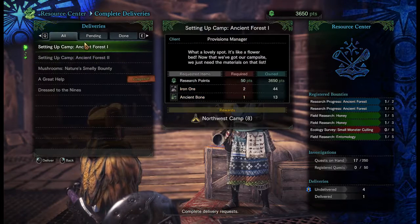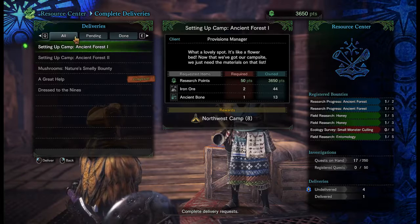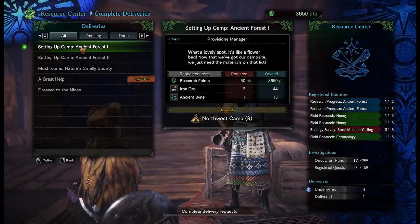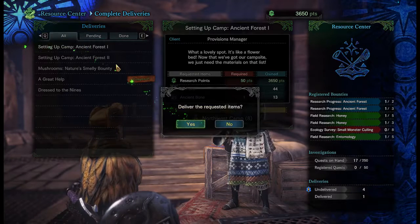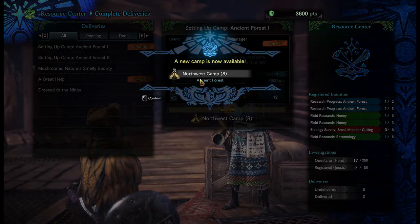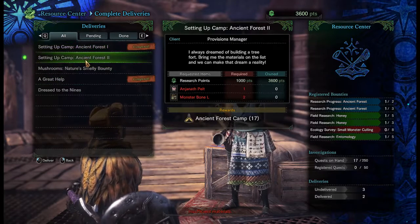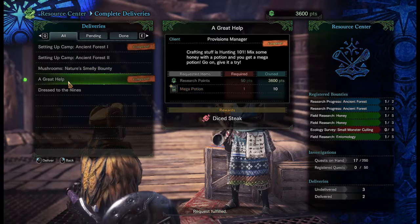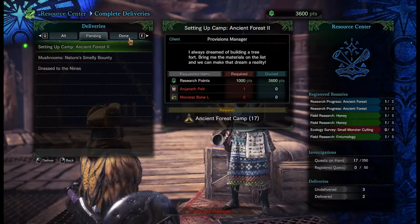Let's see if there's anything we can do. One of these camps - we can just go ahead and do it, they just need two iron ore and an ancient bone, and we've got that. We're good there. We still need an Ajnath pelt and that moss swine hide - we've completed that and we're not worried about that.